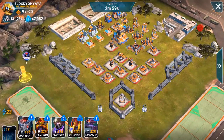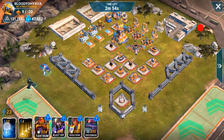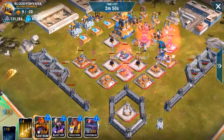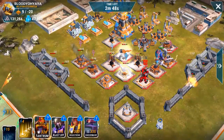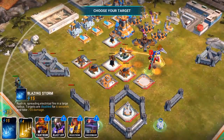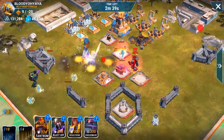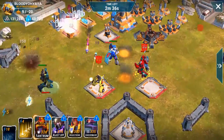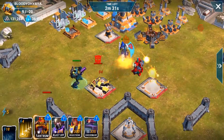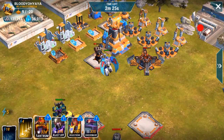Here we go with another zone seven battle. Same thing — I'm only using him and Onslaught, and I'm going to rush straight across this base to that mortar on the right. Almost cleaned out that whole base. I'll use his ability one more time. It starts at 12 points, then goes to 15 points, then 18 points — it's an expensive ability to use, but the amount of damage it does, it's worth every bit of those 12 points.